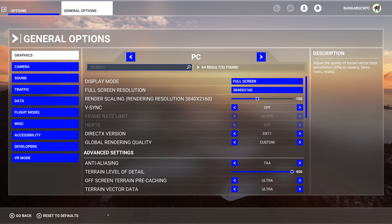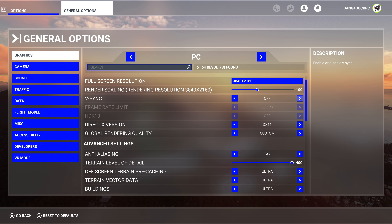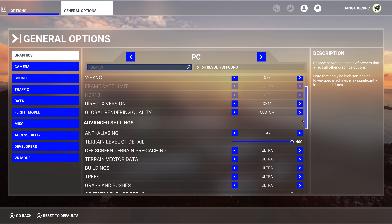Playing at a resolution of 3840 by 2160. Rendering scaling is at 100% which is native — if you go any higher than that you're supersampling. No V-sync so I can uncap the frame rate. Using DirectX 11 over DirectX 12 because DX12 is still in beta, and with my CPU specifically — the Ryzen 9 5950X — it makes the experience more choppy and actually reduces performance, so it's not a fair trade-off.